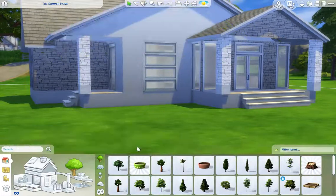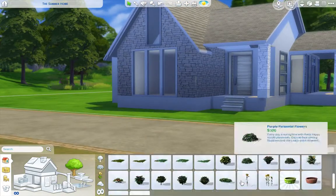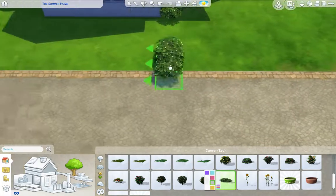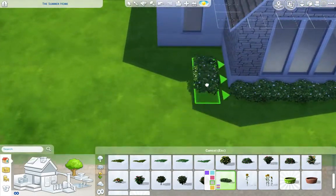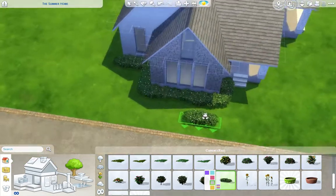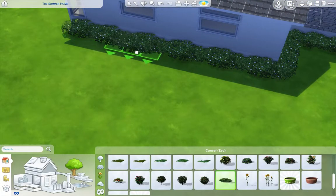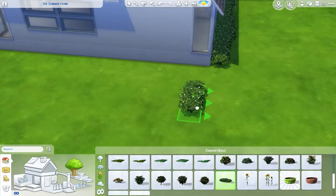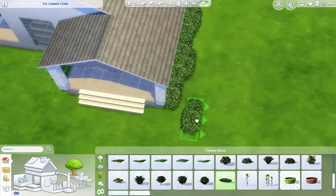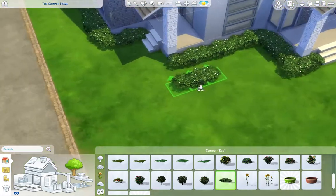We're moving on to getting the garden done. I think it ends up having these bushes around, which I've been doing with every build recently, but I really like how it looks. We add in plenty of these — it just hides the foundation a little bit better and that line on the house, because that bugs me. I know it probably shouldn't, but it does.